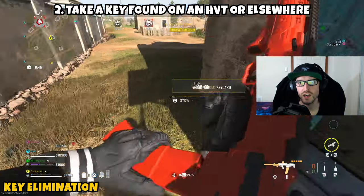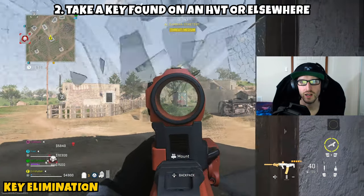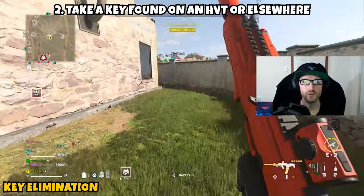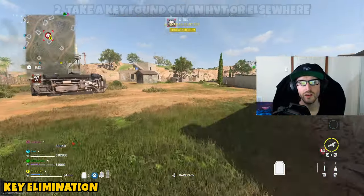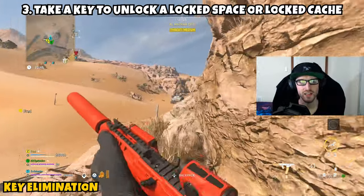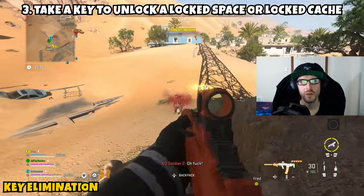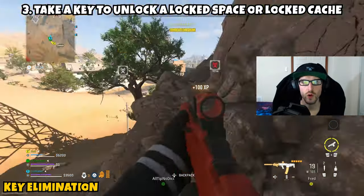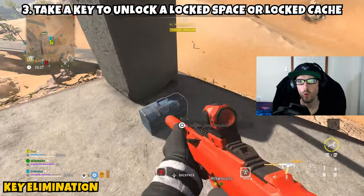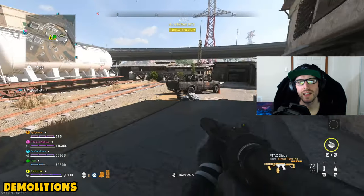Part two is asking us to take a key found on the HVT or elsewhere. A stronghold key will count for Part 2 but not Part 3, so pick up whatever key the HVT drops and look up where that key's location is. Once you have access to that key, Part 2 is complete. Part three asks us to use a key to unlock a locked space or locked cache — this will not count if you unlock a stronghold. Find a key to a specific location, head there, and unlock that door. I used the Special Ops key, went to that specific location, unlocked the cache, and Part 3 and the mission were complete.